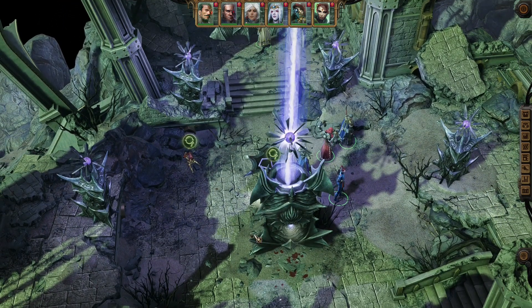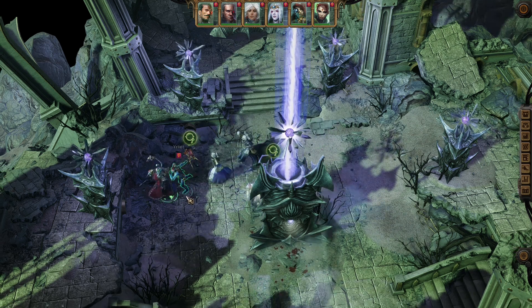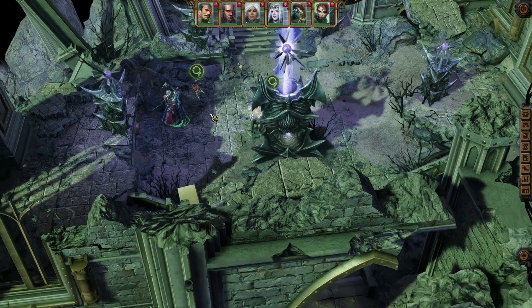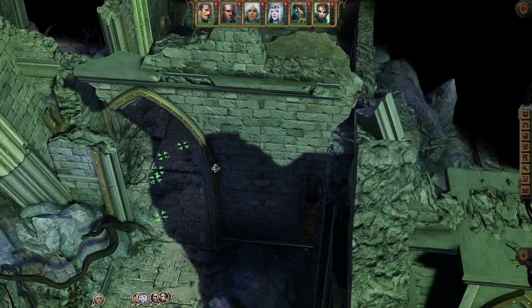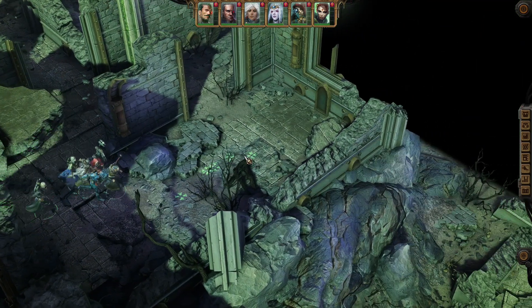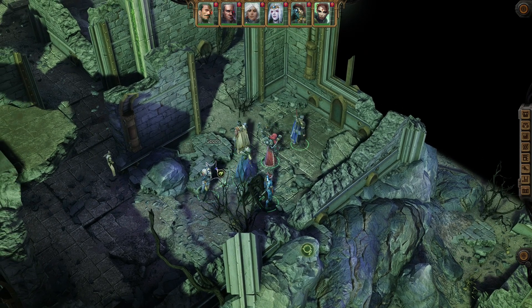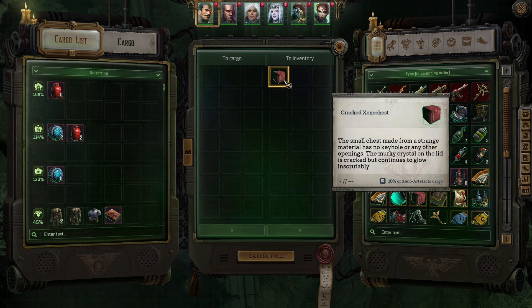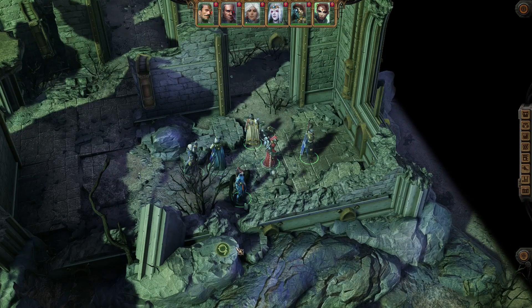There will be a few hidden items. One will be over here — if you have a good perception, you will be able to find it, but it will be just a story item. And the other item, you can get it over here. My character was able to notice it, and it will be goods. It's mysterious — a Xeno chest. Let's take it. We can sell it to traders to increase our reputation.